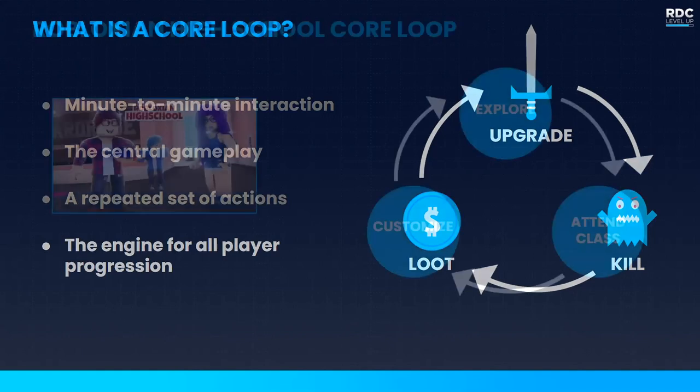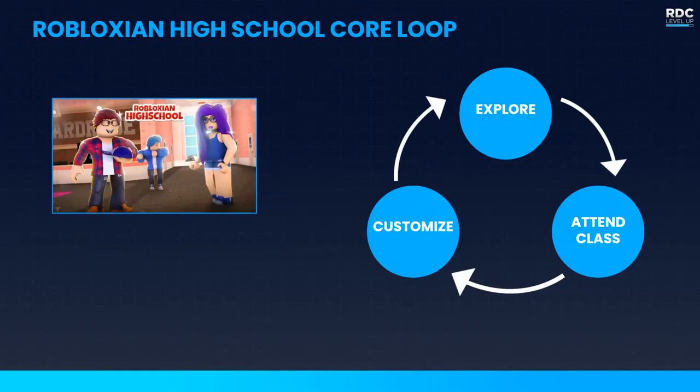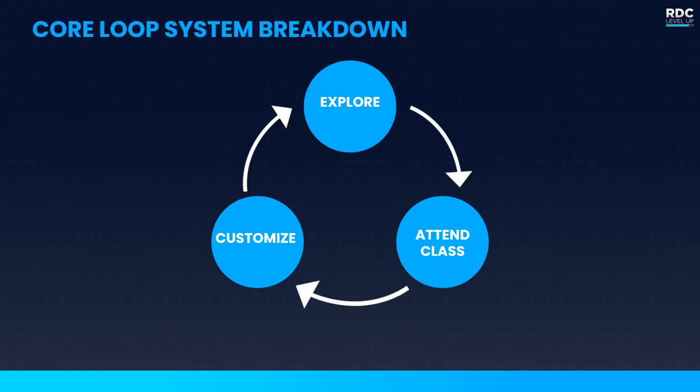Let me show how Robloxian High School built every system in the game with their core loop in mind. Their core loop is: explore the world, attend classes, then customize your character — further driving engagement and roleplay, so you explore the world and attend classes with your friends, further driving those social relationships. Let's break this down and look at how each system fits into this core loop.